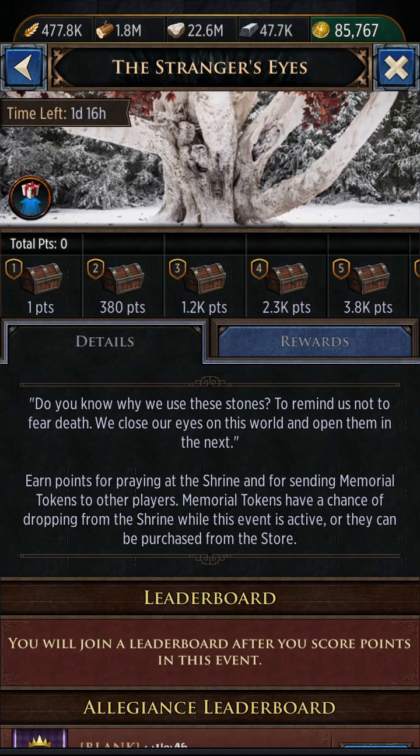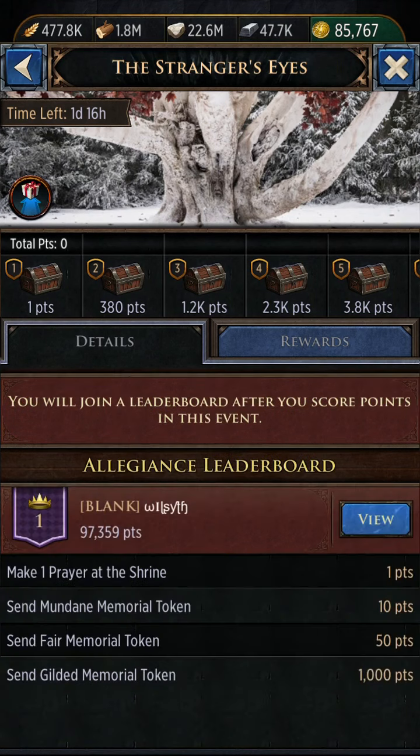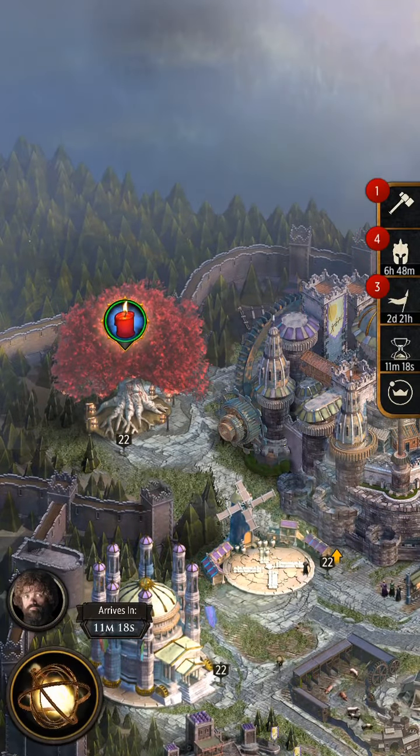Hello, my name is Buzzel and today I will be navigating you through the event called the Stranger's Eyes. This event takes place at the shrine, and your shrine will unlock when your keep is at level 8.